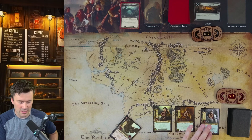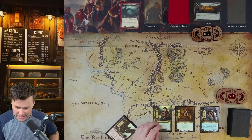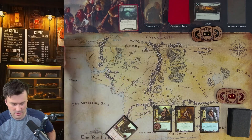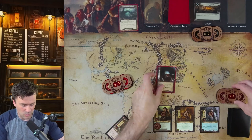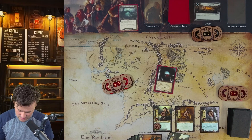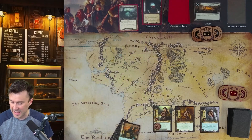The key is that if we quest, attack, or defend, we exhaust characters — and you can't unexhaust until end of round. So you can't generally use the same cards over and over without ready-up effects. We'll quest with just Elrond for three against two threat in the staging area. The encounter card has Doomed 1, so our threat goes up by one. We also have to raise threat by one for each questing character or discard one — we'll take the threat. That ends the questing phase.